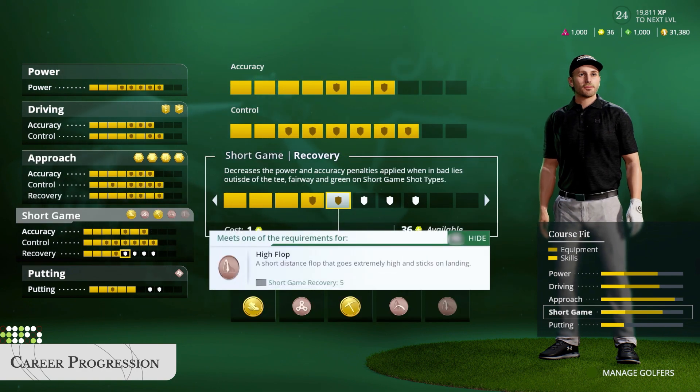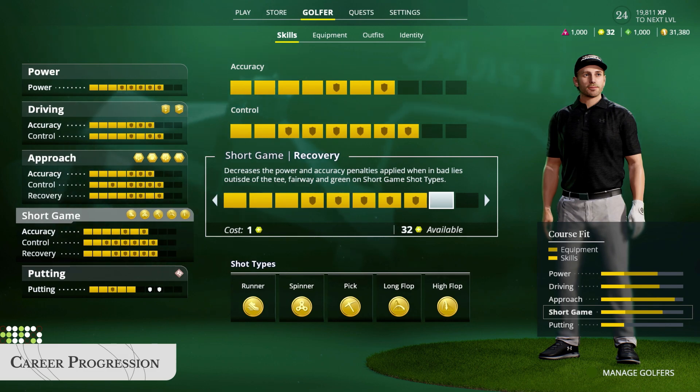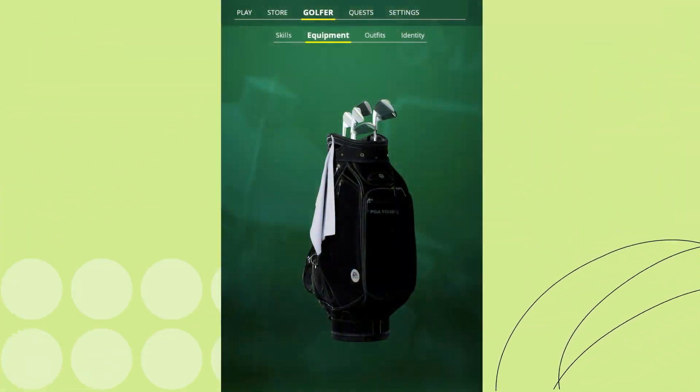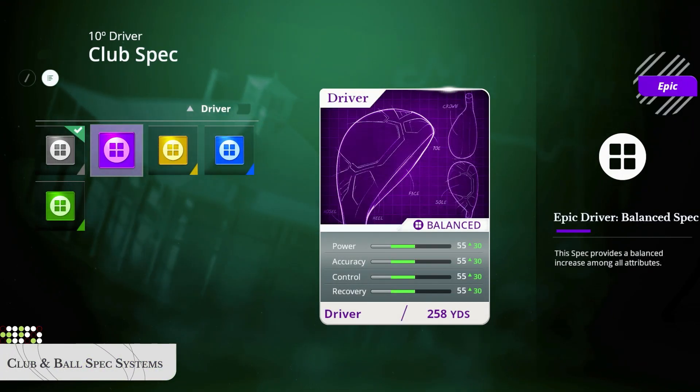Upgrade shot types from bronze to gold as you progress, and really master different aspects of your game. Dial even more precision into your game with new club and ball spec systems. Customize each for power, accuracy, control, and recovery.